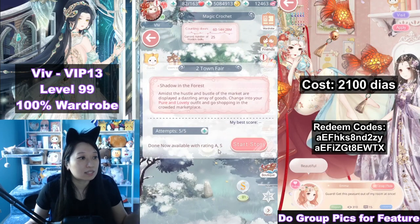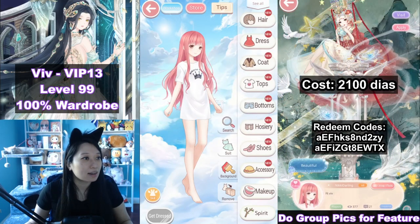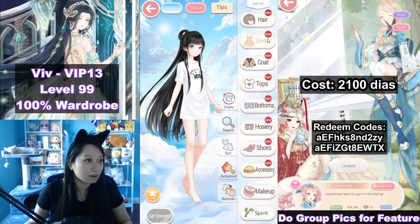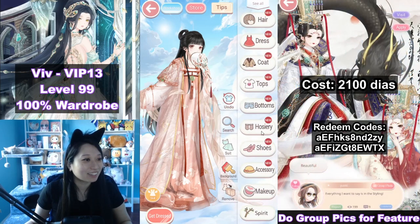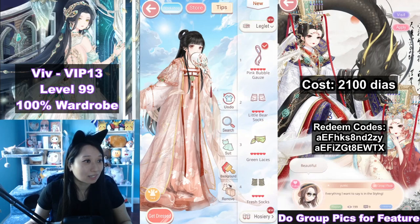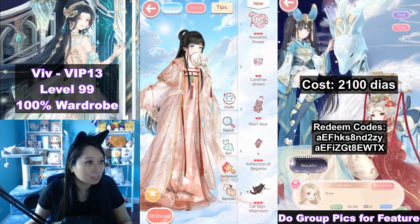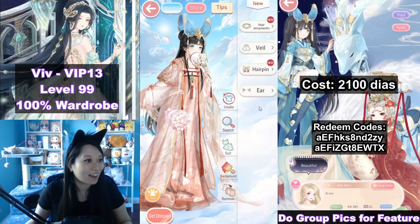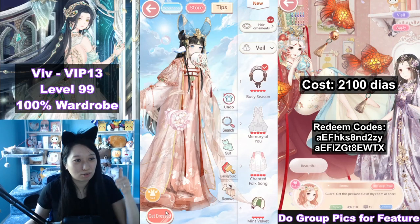Remember to come back to this event every single day for the next seven days in order to keep using the free attempts. Pure and lovely — so it's asking for pure and cute here. That's easy, just select pure and cute. Let's do this hair, this dress — oh, leading girl! This is a free welfare one. It looks like the leading girl is going to do very well here. Let's put on some socks and leglets, put on the shoe, a random makeup, and a spirit. It doesn't matter which one you pick as long as it has the cute pure tag.